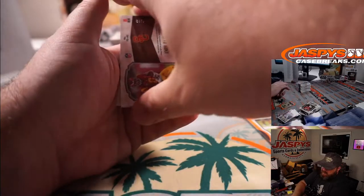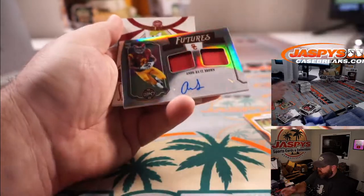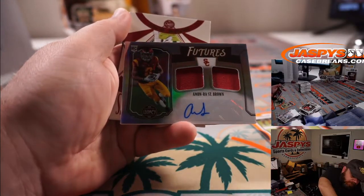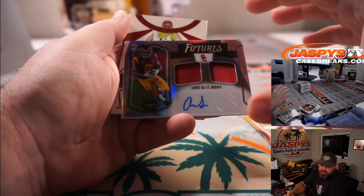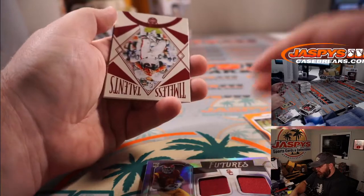And a nice Amun-Ra St. Brown dual relic and auto — he ended up with the Detroit Lions, Jerry Bennington.